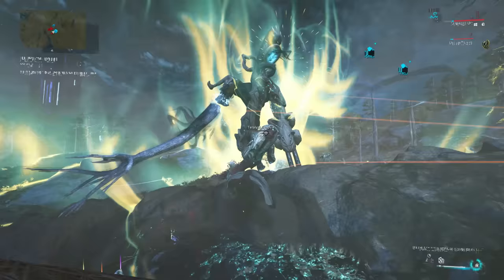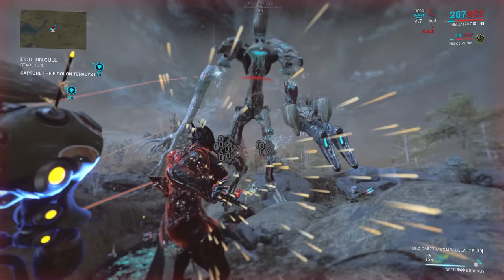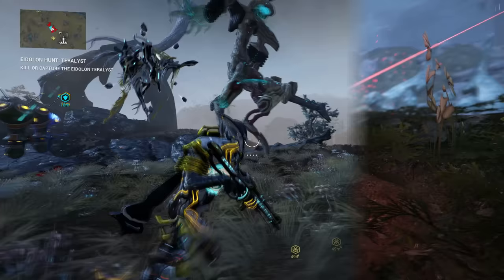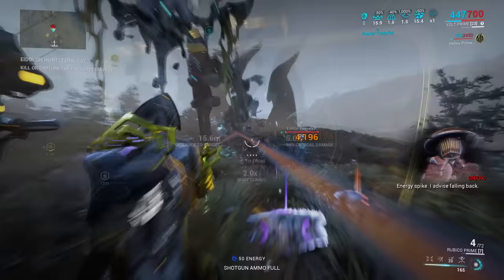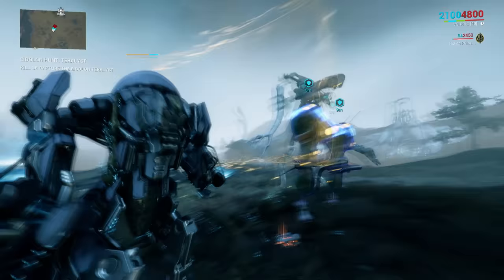So we've covered the Amp, which is the equivalent of picking the right weapon. We've covered our Arcanes, which is the equivalent of modding for crit. And we've covered our Focus, which is the equivalent of modding for raw damage. Is there anything else we can do? Well, we can add elemental damage with Volt. Amps can get the benefit of firing through Volt's shield as well — it's the equivalent of adding elemental mods to your weapon so that the base number you're multiplying is bigger. When stacked on top of everything else, this makes you do humongous damage — like one-shotting the shield off a Teralyst. This is why Volt is one of the most popular Eidolon hunters. And by the way, this works for the Necramech as well.